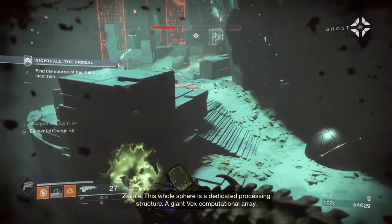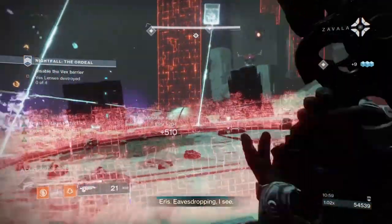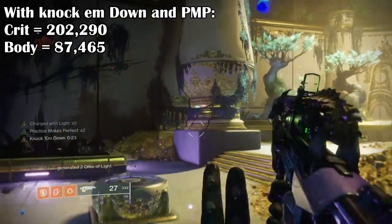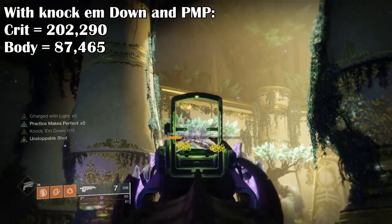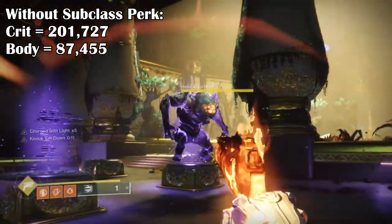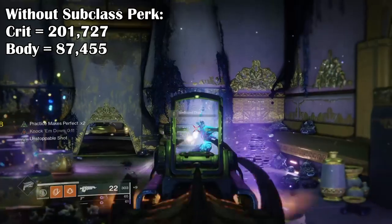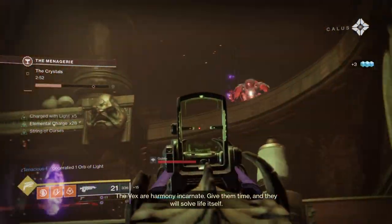Now the damage you do is also something worth noting if you're looking at super DPS for high-tier content. For example, when I used this build against the Ogre in the Tribute Hall, I got some interesting numbers. With Knock Em Down and Practice Makes Perfect active, my crits equalled 202,290 and my body shots equalled 87,465. Without the subclass perks at all - no buffs, nothing - crits equalled 201,727 and bodies equalled 87,455. So as you can see, the damage difference between the two is practically near identical, except that with our subclass perks active you're getting that extra bit of damage, and it works out well as we dish out damage at a much faster rate.